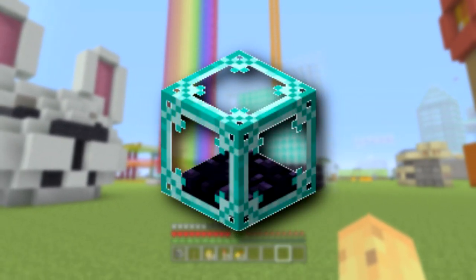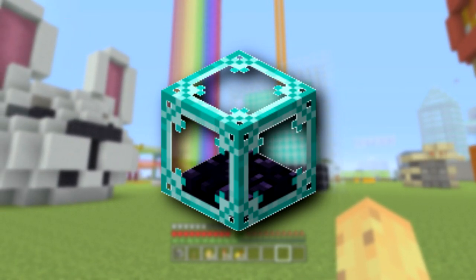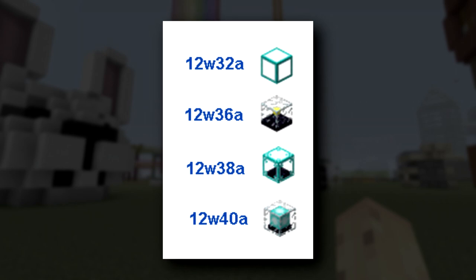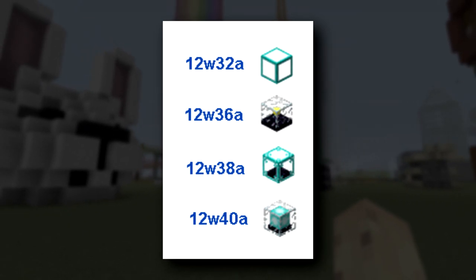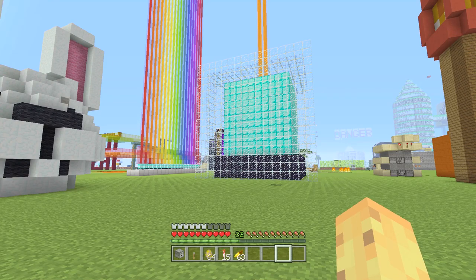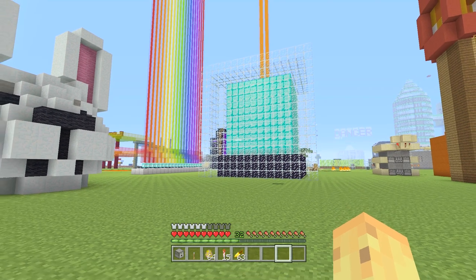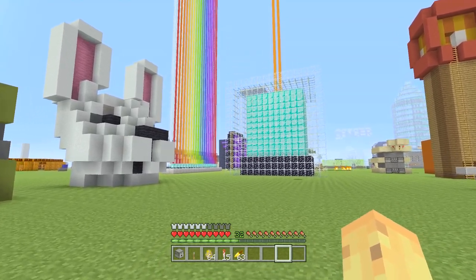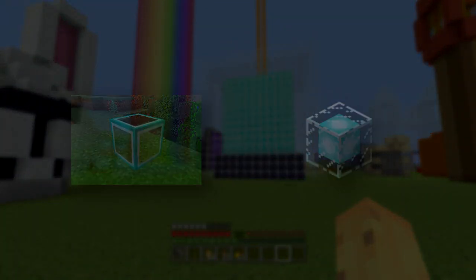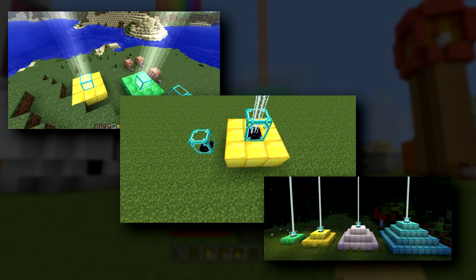He decided two weeks later he didn't like that texture either, so he changed it one more time. There were actually three original textures for the beacon: the first from 12w32a, one from 12w36a, and then one from 12w38a — which is basically a diamond block crossed with a glass block crossed with an obsidian block. You can see how the current beacon idea slowly started to form. A little bit later he decided to change things to the current texture. Every two weeks through mid-2012 Dinnerbone was changing the texture, so it changed four times before arriving at the final version.